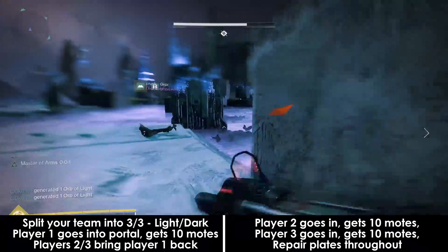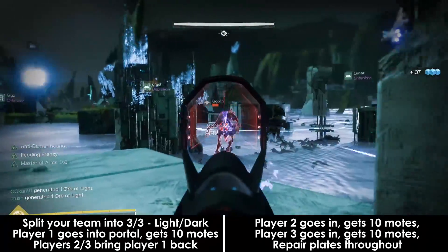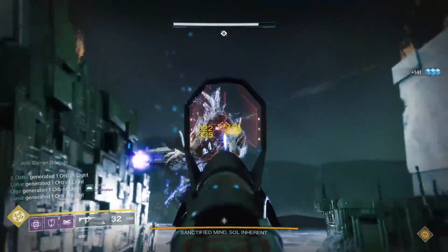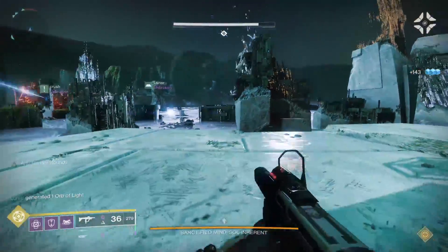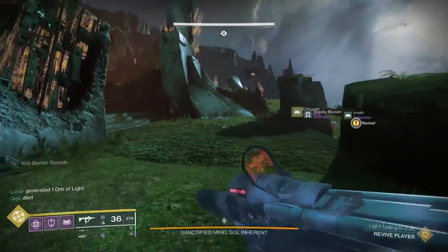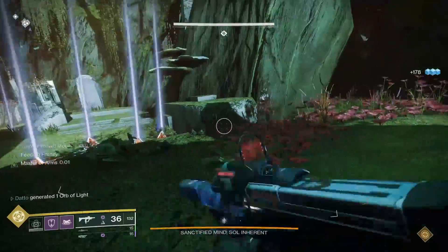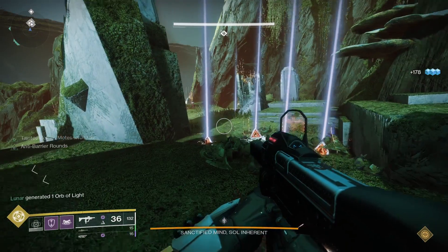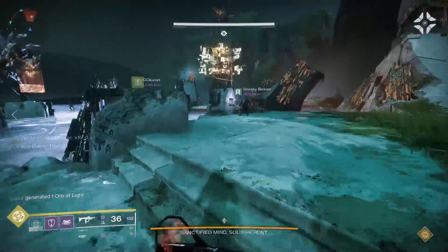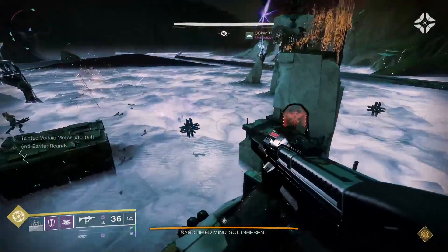Player 1 will sprint and jump to the portal near the boss when the weak spot is destroyed. Note that you don't have a lot of time — the portal is only open for a few seconds before it closes. Players 2 and 3 will stay behind to kill goblins, their cyclops, and make any repairs needed. Once player 1 has 10 motes, they should ask to be teleported out. The weak spot will be destroyed again, player 2 heads into the portal as player 1 is teleported back and dunks their motes. Then you'll kill the cyclops and goblins, make repairs, destroy the weak spot to send in player 3, player 2 comes out and dunks their motes, and so on.